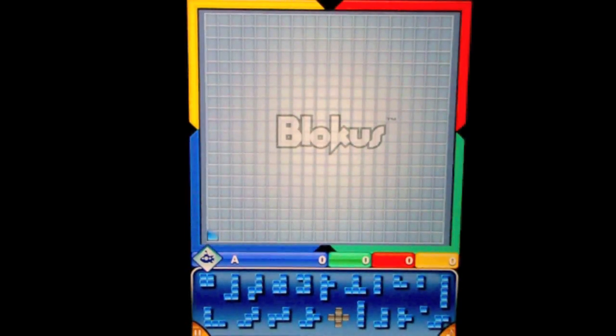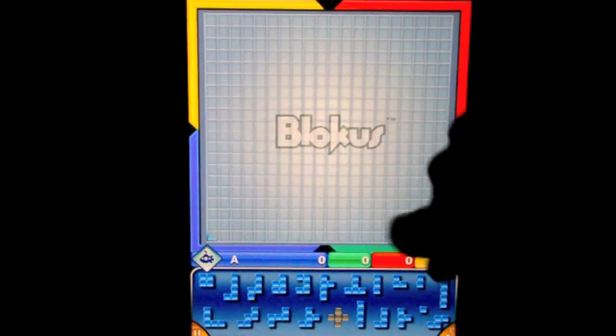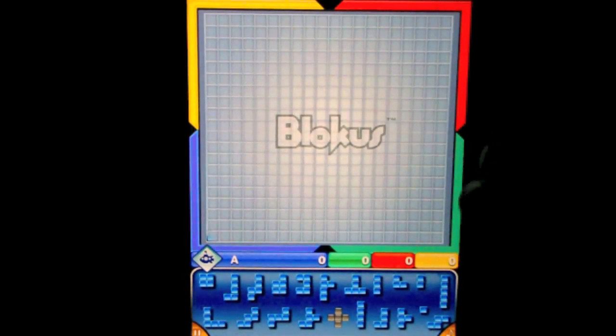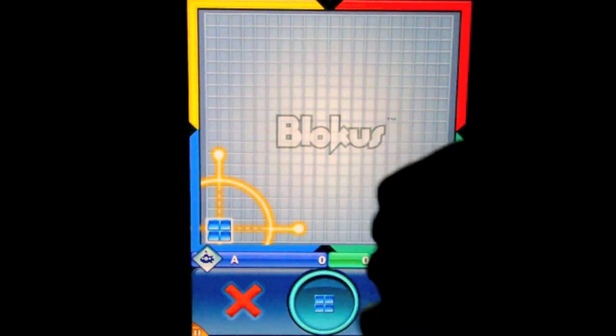Here's the playing field of Blokus. You can either be the yellow player — you can see the yellow outline up here — there's red, green, or blue. It tells who's turn it is by the boxes down here. The largest one shows your name. I just put in the letter A. So the big blue box means it's blue player's turn, and that happens to be me. I have to play in my corner — that little flashing blue square there is the only place I can play right now. So I'll start in my corner and place the square piece there.